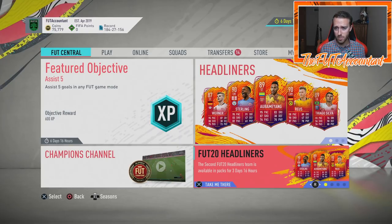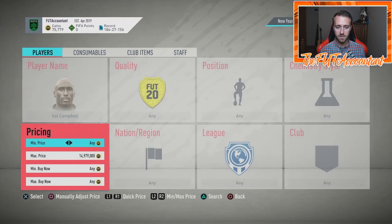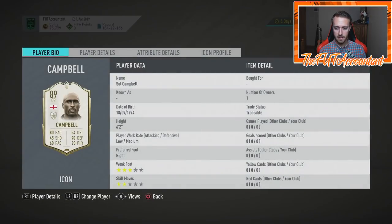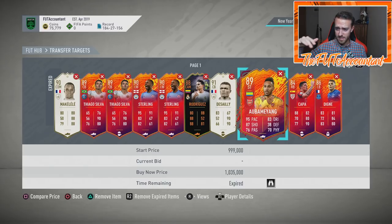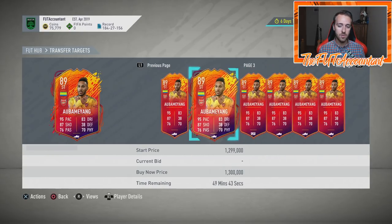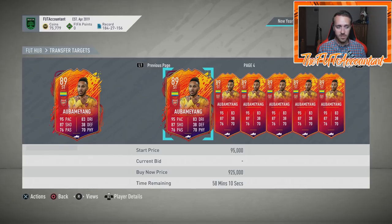One way that a lot of people like to trade with promo cards is on the very first night. People pack them, sell them, and prices drift down. Then on Saturday morning UK time, cards rise back up because people wake up wanting to play Weekend League and try out these new cards. For example, Aubameyang was literally just a million coins and now he's at 925,000 — that's crazy. These cards get low overnight and then rise into the morning on Saturday.